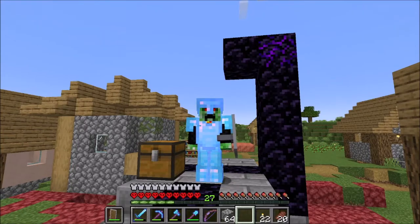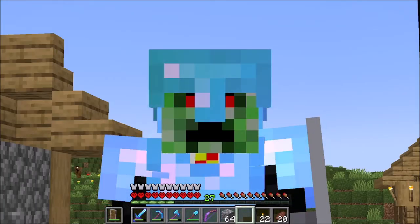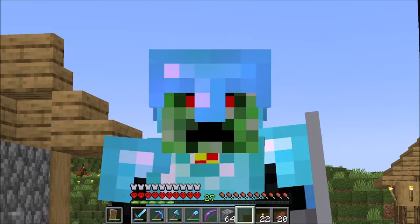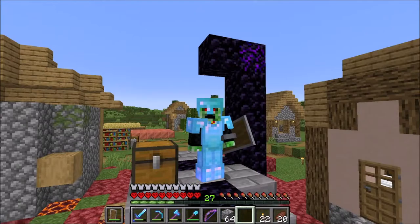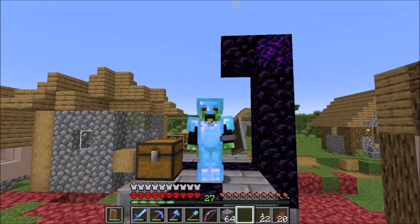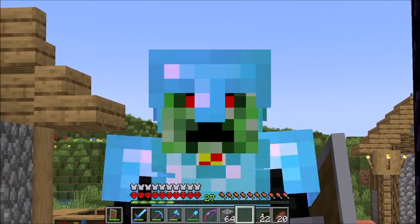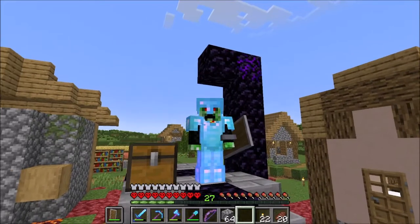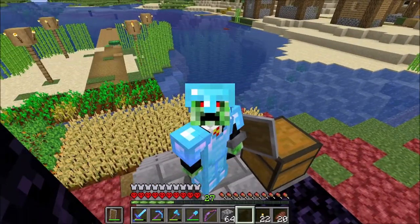Hello, it's buddy702 here and welcome back to episode four of my hardcore survival world. Today I'm going to attempt to get that iron farm working yet again. To do that I want to do a little upgrade - I need some soul sand and probably some magma blocks as well to make some elevators so it's easy to go up and down for mining. I was thinking I'd make a bubble stream using kelp.